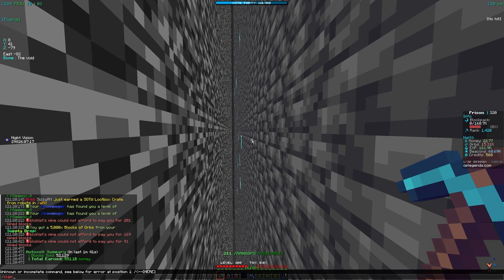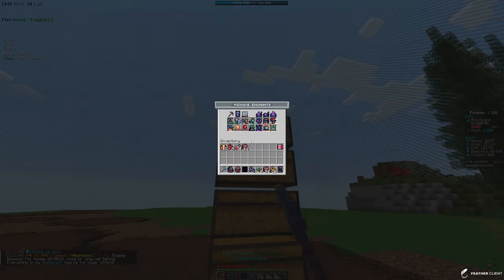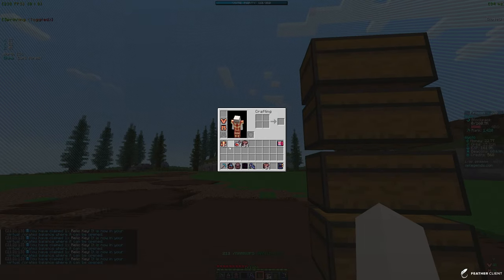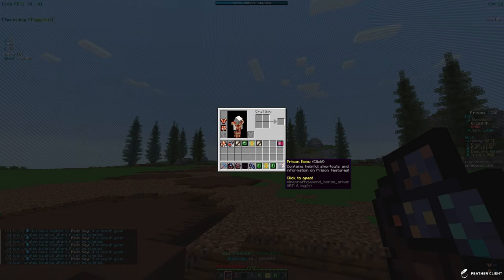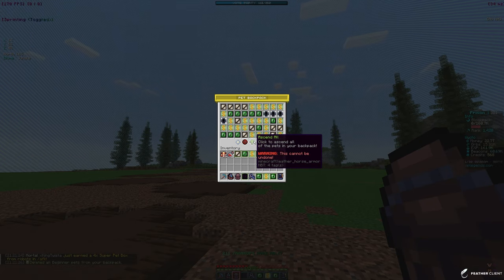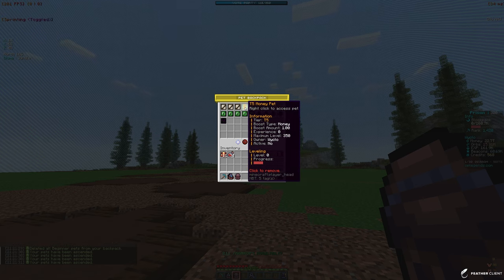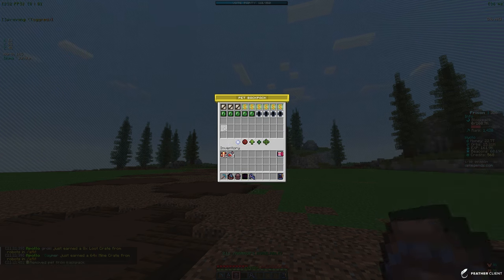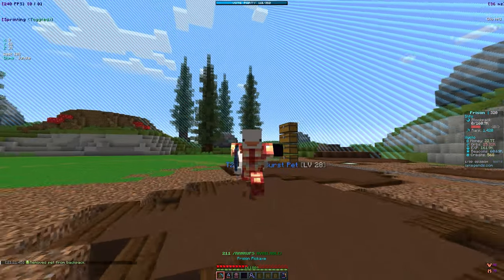Claiming mailbox keys — I got 10 loot keys, 5 relic keys, and some pet boxes. Pets are really important on this server. Opening the pet boxes: delete beginners, ascend all, and deposit. We now have two tier 5 pets and two tier 5 supply drops, which is pretty insane. Let me activate the supply drop pet.